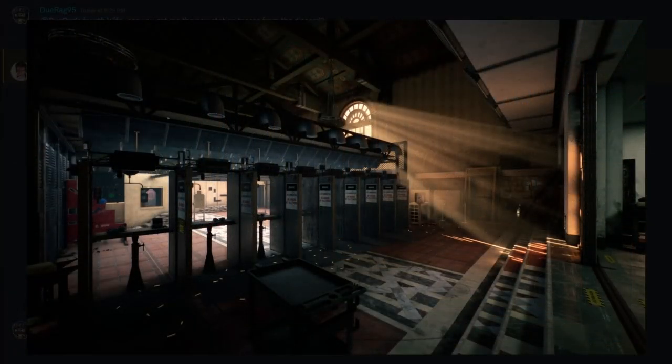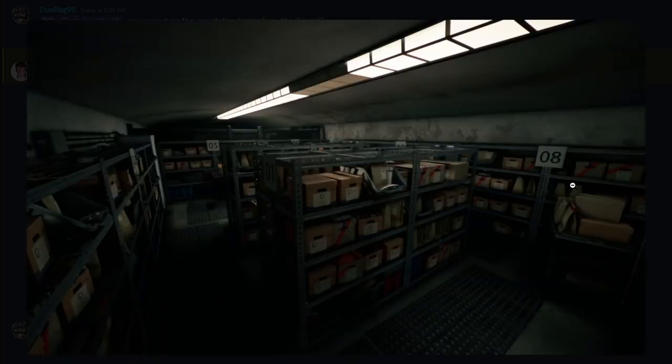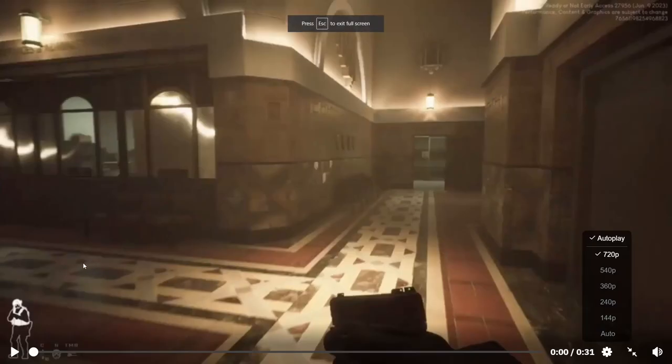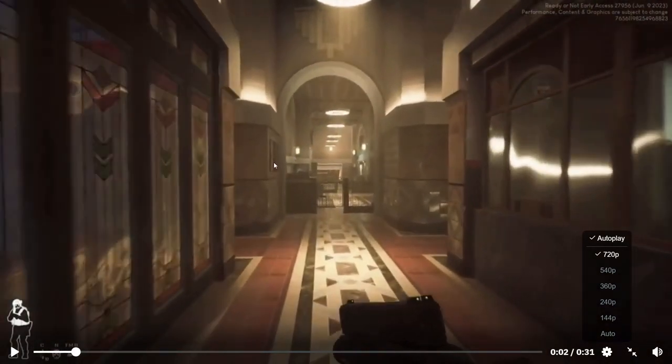That's pretty cool to be honest. We haven't seen a whole lot of the station except for what they actually showed off on their Discord, which is just a couple of pictures — the shooting range, the briefing room, what looks like things that happen around the city, a storage room, and the front desk. But now we actually got that video, so that's pretty cool. It's a first-person view of this guy walking around with what I believe is a Glock.